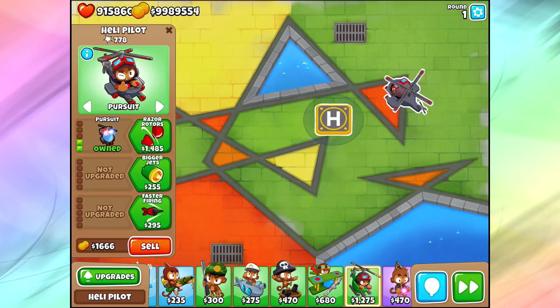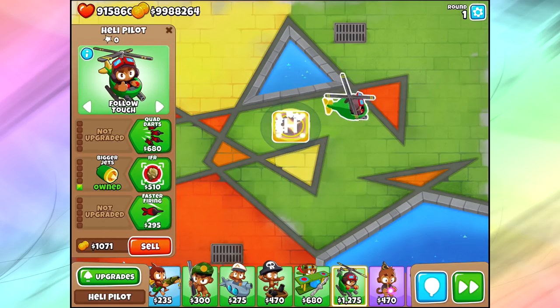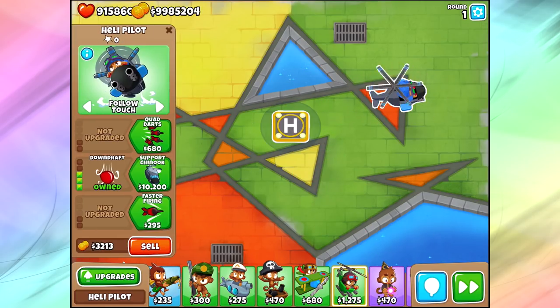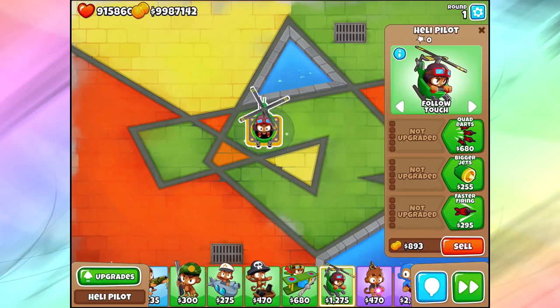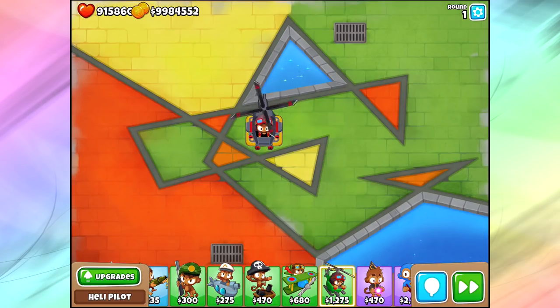I don't know why Ninja Kiwi decided to make those on the same path. It would make more sense if Downdraft were paired with Pursuit instead. But they put Pursuit on the Razor Rotors path and I absolutely hate that. I would love to just change that, but I don't control them — basically what I say means almost nothing anyway.